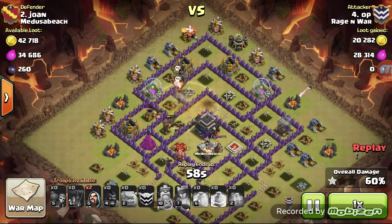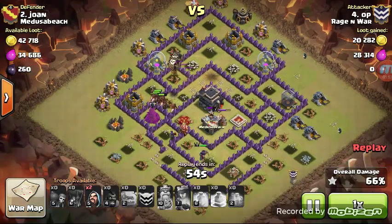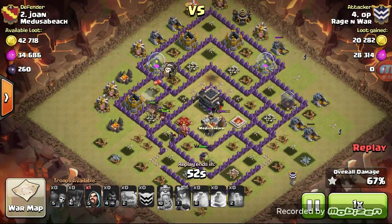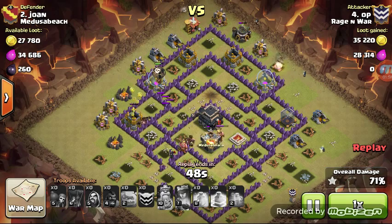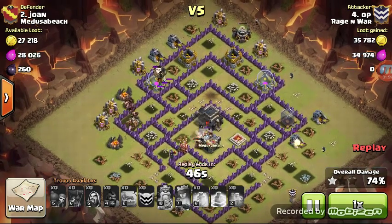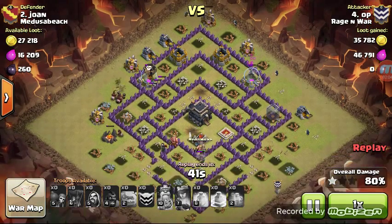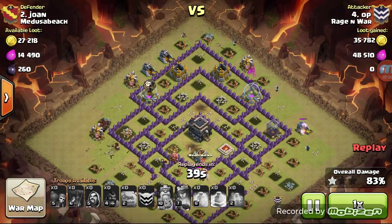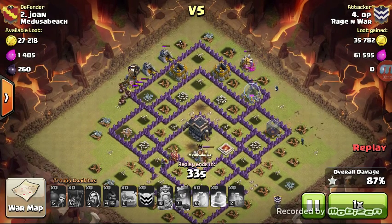Eventually they're going to get to that last Air Defense so that he will have a couple more Balloons to help with cleanup. So one more defense, and it's that Wizard Tower. And there we go — it is cleanup time for OP. He's dropping his Wizards in a very smart spot up top and at the side. Those are the areas that had initially been cleared by his defensive-clearing troops, the Hogs and the Balloons.